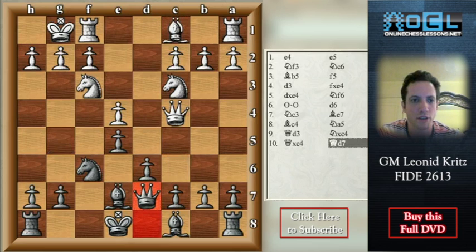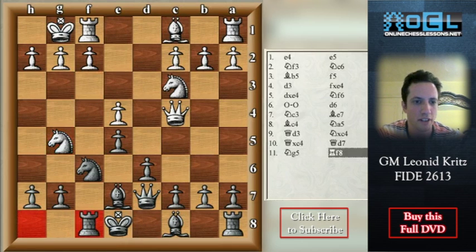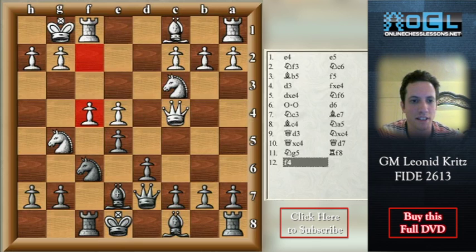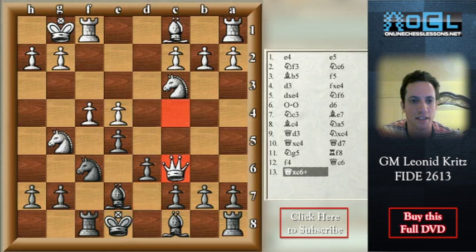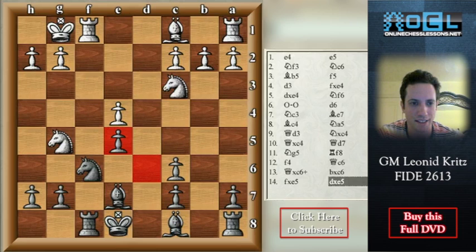The better option here is Rf8 because Bd8 seems strange. Now white can play Nd5. If white plays f4, then the easiest for black is probably to play Qc6, Qxc6, b takes c6, f takes e5, d takes e5. And now because of the weakness of the pawn on e4, black has equal chances — Bb4 is a threat and in addition the white-squared bishop of black looks pretty strong.